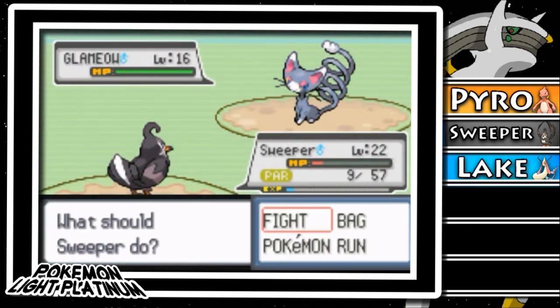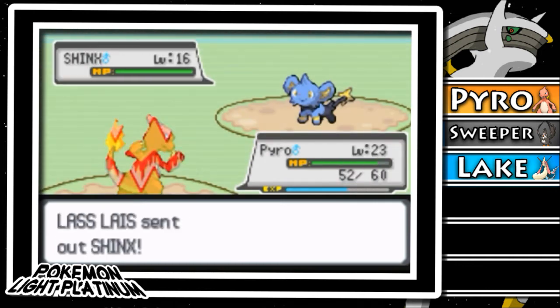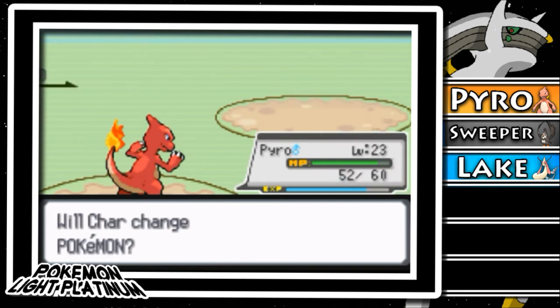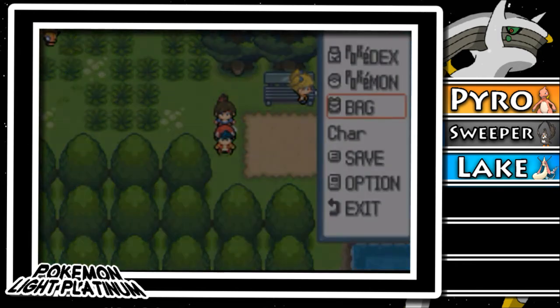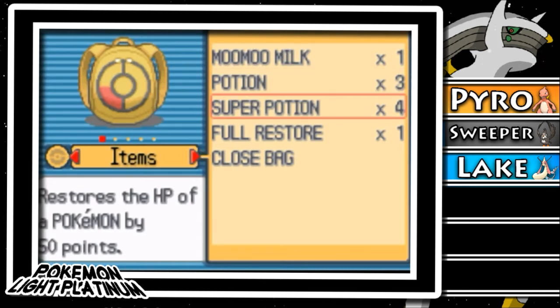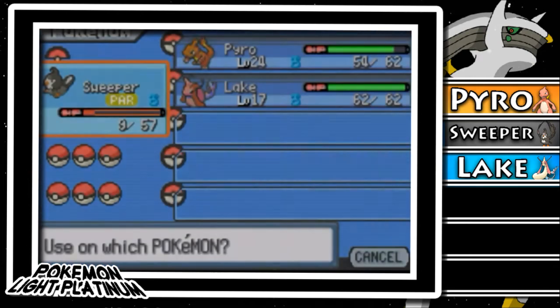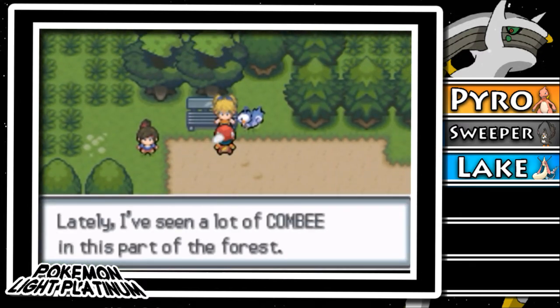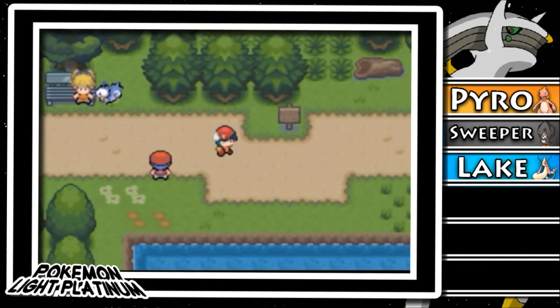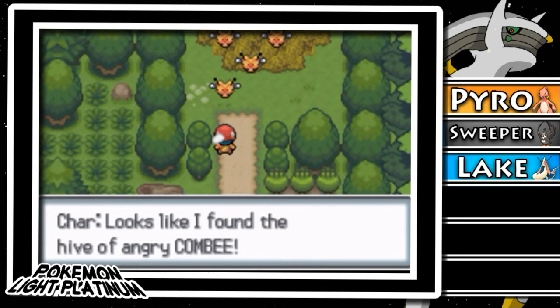There's a guy that gave us a Full Restore — I'm gonna save that. This Shinx still has Intimidate even though it's a tiny cat. I might actually catch a Shinx because I really want an Electric type, and Luxray is probably my favorite Pokemon. We're now level 24. I don't have a Paralyz Heal so I can only use a Potion. I've found the hive of angry Combee up here.